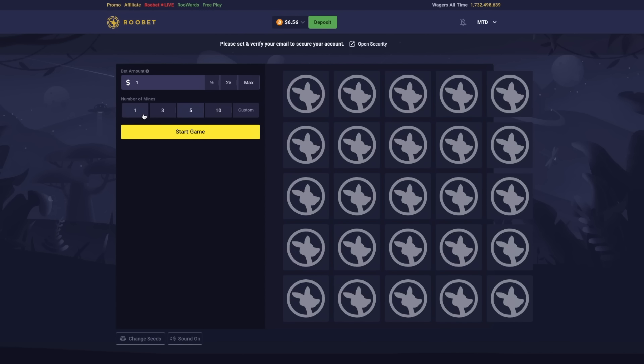The player starts off with 25 spaces on the board, and gets to choose the number of bombs that are hidden under these spaces. You can have a single bomb on the board, or up to 24 bombs, leaving only a single empty space. At this point, you also decide on the amount that you'd like to bet. The player then has a chance to uncover these spaces one at a time. If they successfully dodge a bomb, a multiplier appears on the space, and the player is allowed to cash out for that amount. This multiplier changes based on the number of bombs on the board and the number of spaces you uncover.